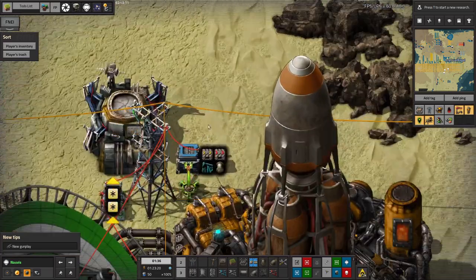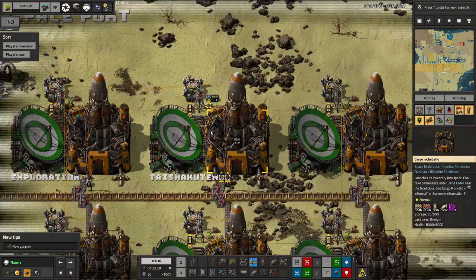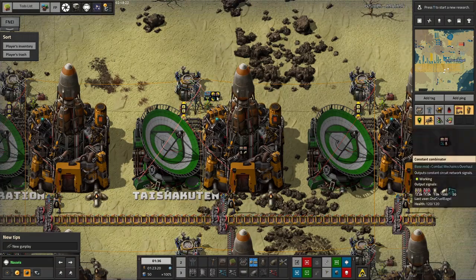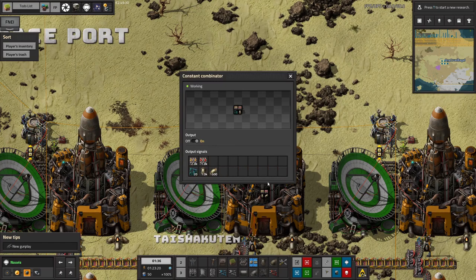Each silo will have a blue chest and a combinator feeding in to tell it what's needed on that particular planet. For example, we've got one here for Taishakuten which has all the bits and pieces I was talking about in an earlier episode — I said I need lots of belts out there, mineral water pump jacks, and some more pipes and so on.